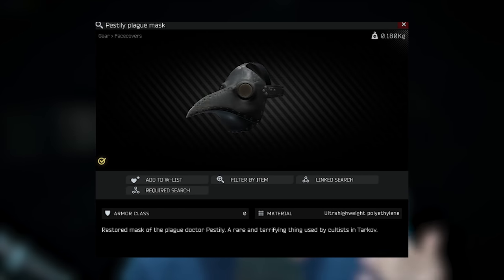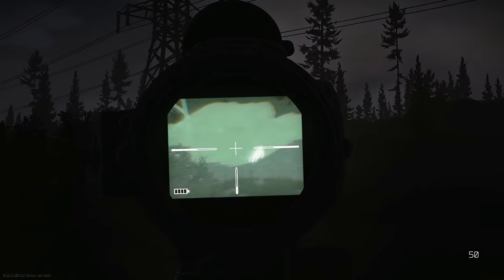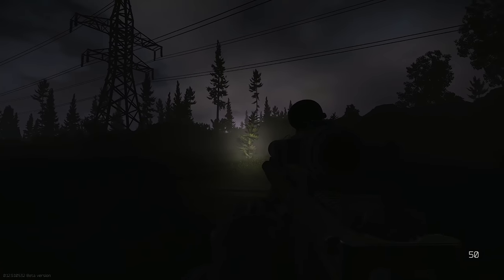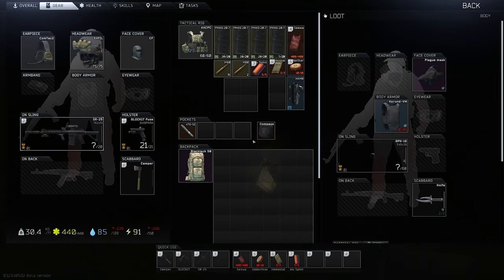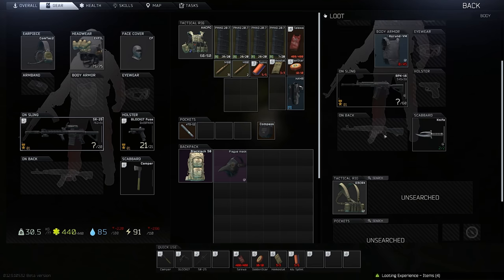For the next one, Pestili's Plague Mask — my streamer item — the easiest and fastest way to get this is the Cultists. Head into any of the maps that have the Cultist spawn. They spawn between 2300 and 0500, and you just want to kill them — one of them nearly always has the Pestili Plague Mask. Otherwise, it can spawn on Reshala's, Sanitar's, or Sturman's minions, though not as common. The next best bet is using the Moonshine Searching in the Hideout, but generally Cultists have one nearly every time.